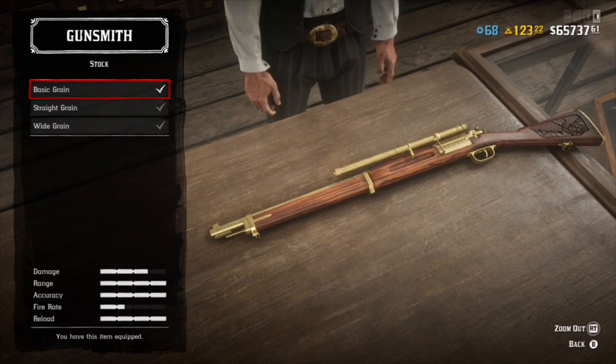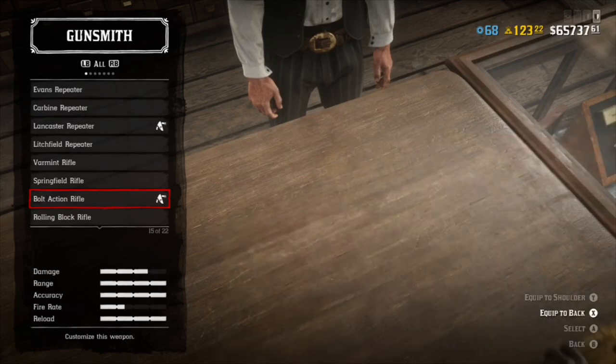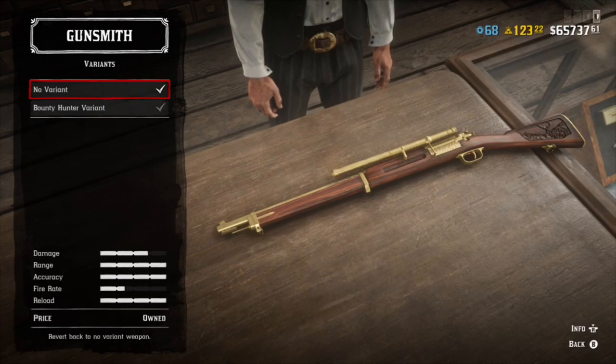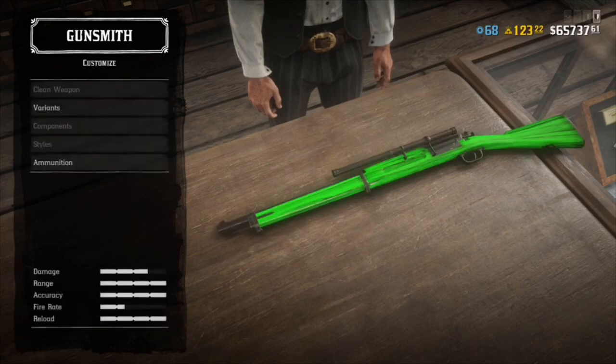Once you're on wide grain, go to basic grain, then straight grain, then wide grain, then basic grain, then straight grain. Once you've done that, simply back out of the menu, back out again, go to bolt action rifle, go to variants, and press the right joystick. The arrow will go down just like this, then simply press B — boom, green bolt action rifle. This glitch is insane.